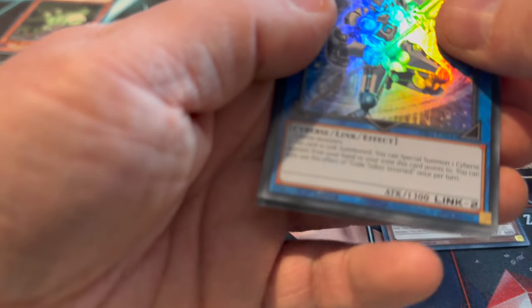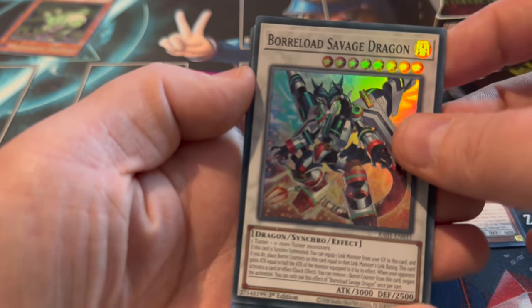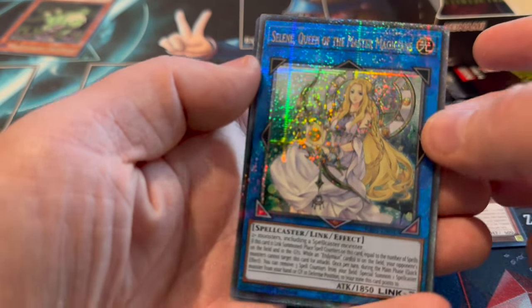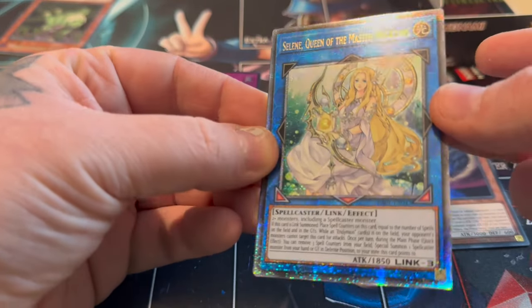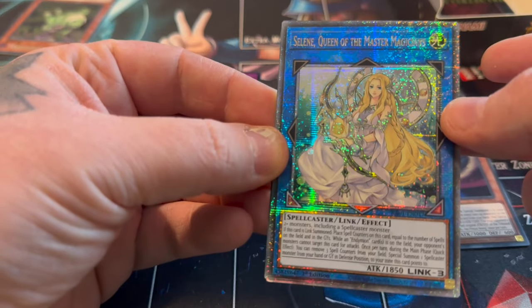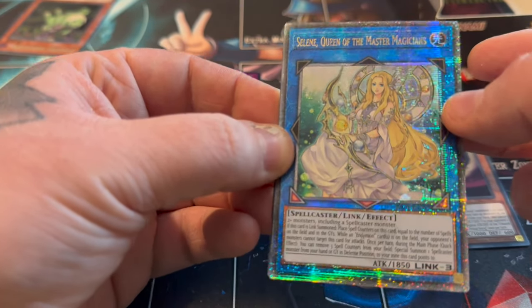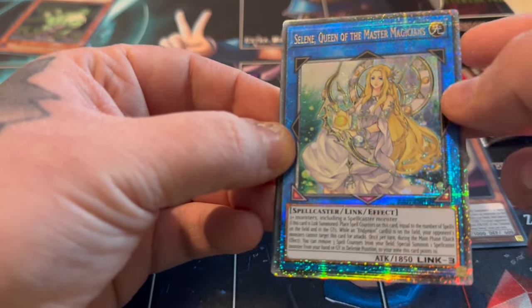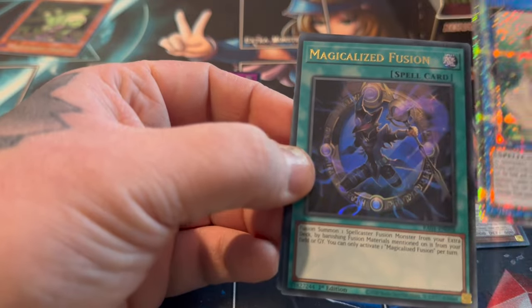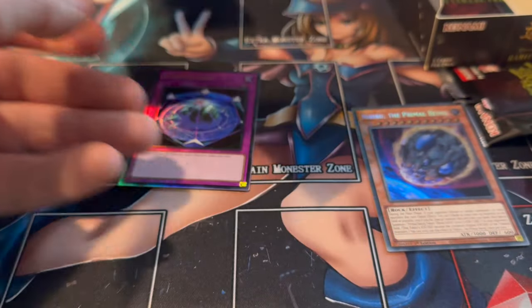Let's have a sneaky look - no, I don't think there's anything in this pack. Or a little Savage Dragon - oh! Do we actually have Selene as a Quarter of Century Secret? Whoa! That's actually really nice. To be fair, I'm not a big fan of this rarity - it's the Starlight Slash Quarter of Century. I kind of need that for Pendulum though. And Mudragon of the Swamp and Tempest. That will be the third Quarter of Century.